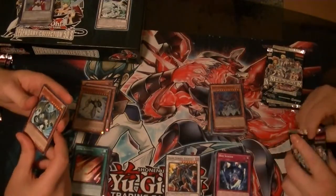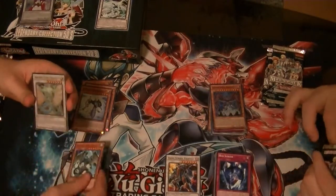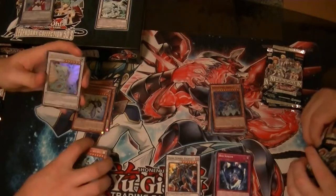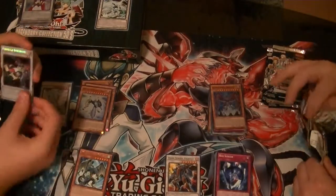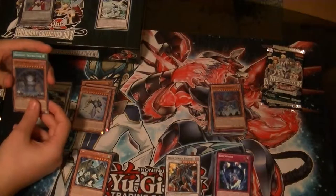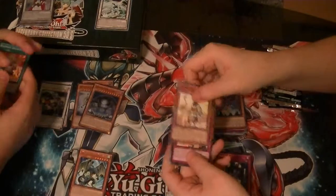A Rare Strong Wind Dragon. Ancient Fairy Dragon - is that our first one? And Ultra? I think so. Oh, Formula Synchron Secret - that was cool. Earthbound Immortal Coccator - yeah, Coccator-a-crap.